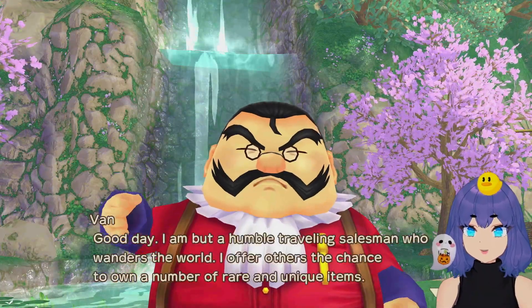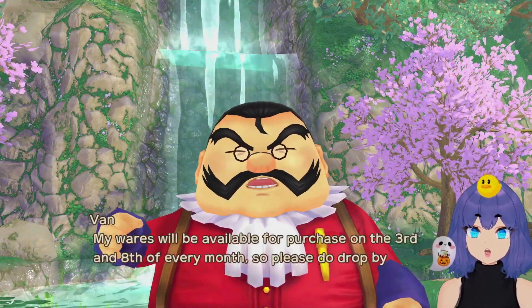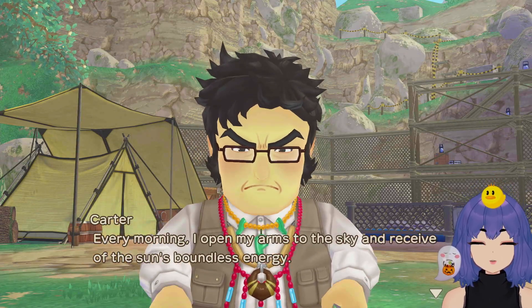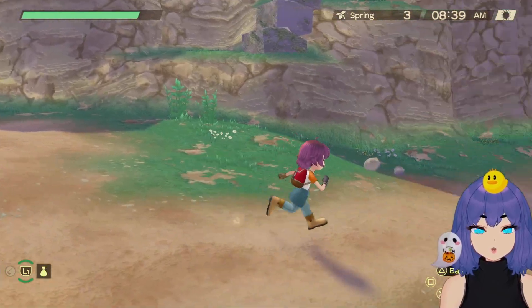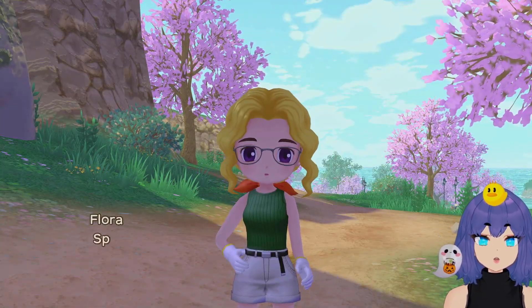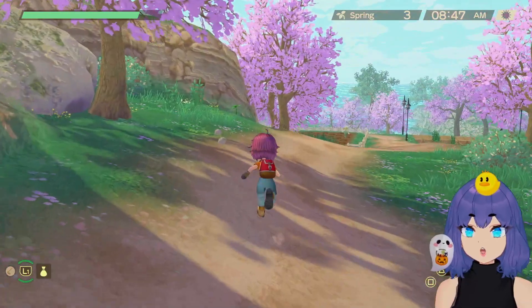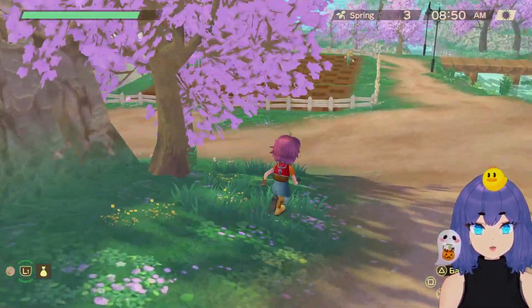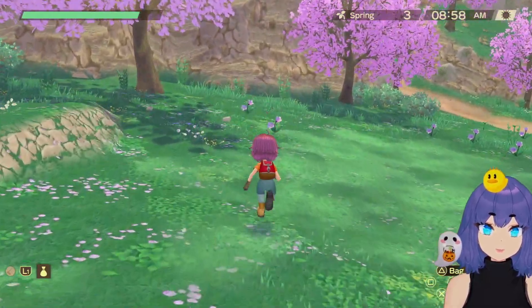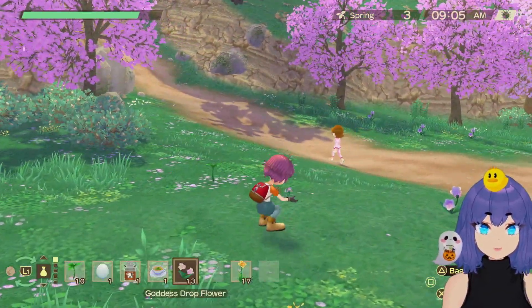Van introduces himself as a humble traveling salesman — his wares are available on the 3rd and 8th of every month. Note that you can't go digging on the days Van is here — Flora and Carter take a break during Van's visit. We need to head back to the shelves to grab everything we want to sell to Van.